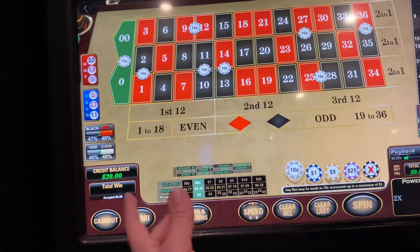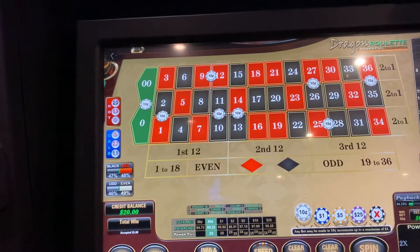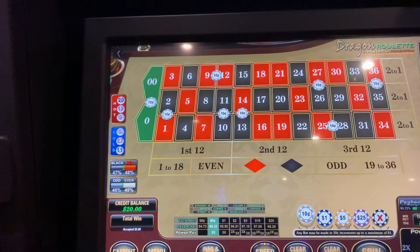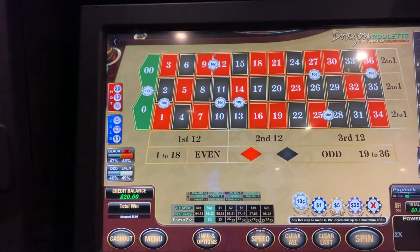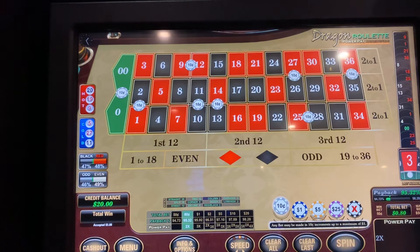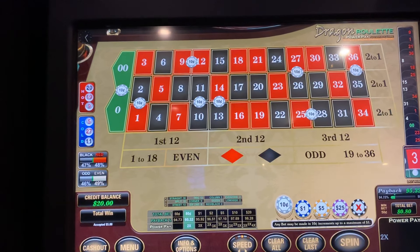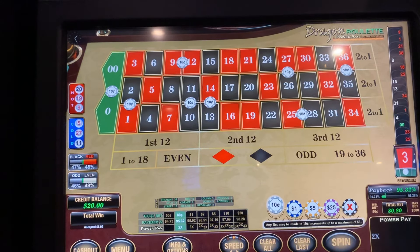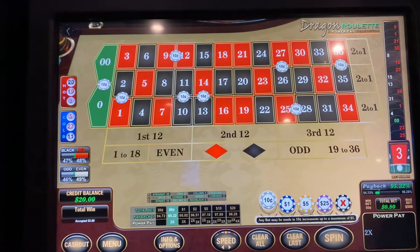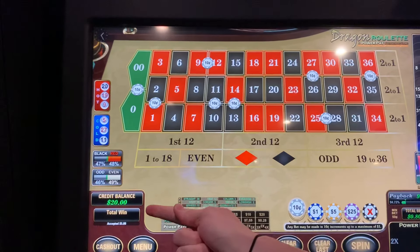We love the minimums combined with the power pays, so we're hoping to hit that here. The way we've got our system configured, we're honing in on the greens — playing two wedges around the zeros. It's essentially eight split bets, so 16 numbers total, eight numbers on each side of the wheel around the zero wedges only. Those numbers are 1, 2, 9, 12, 10, 11, 13, 14, 26, 27, 25, 28, 35, and 36. It only works on an American roulette wheel, but these split bets cover both sides of the wheel around the zero wedges. We're in for 20.